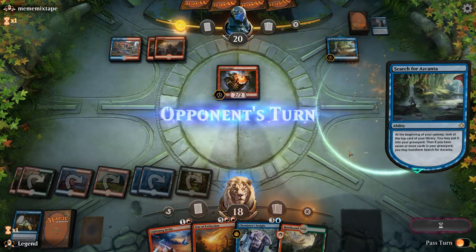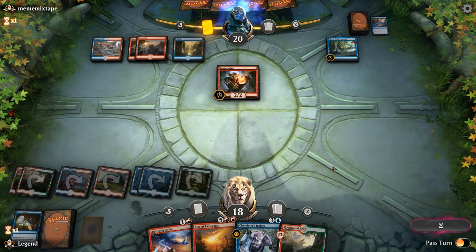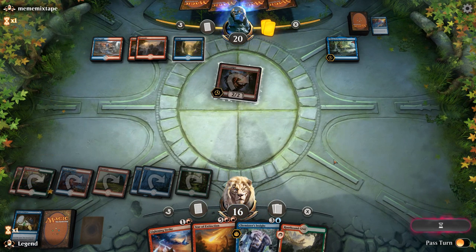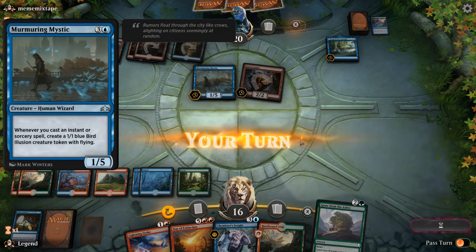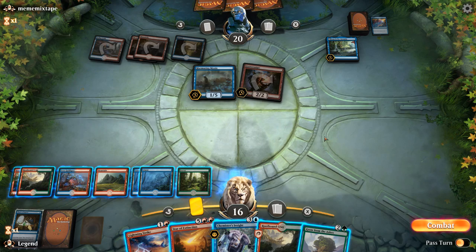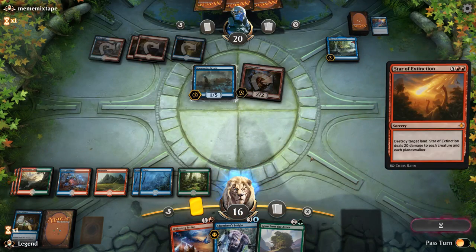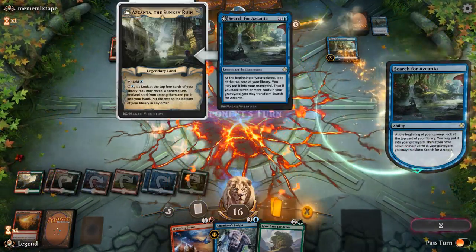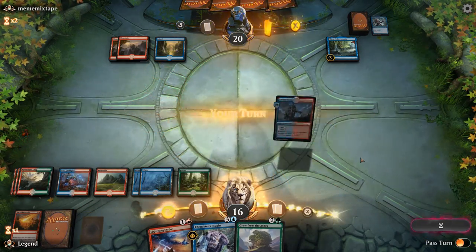We had a nice early ramp start. Opponent puts Negate in their graveyard. We'll see if they tap out or keep up counterspells. Opponent taps out for a Murmuring Mystic, which conveniently dies to our Star of Extinction. So we're just going to wipe the board and go from there. Blow up the Sulfur Falls to take them off double blue. Now Azcanta is a bit closer to transforming, sadly. But I think we'll be fine.